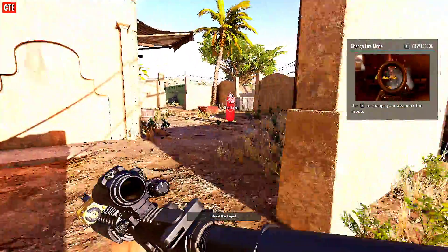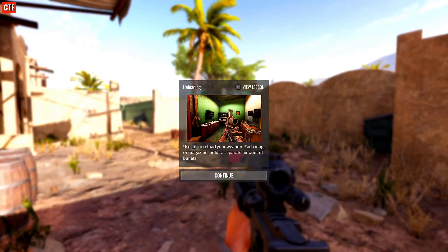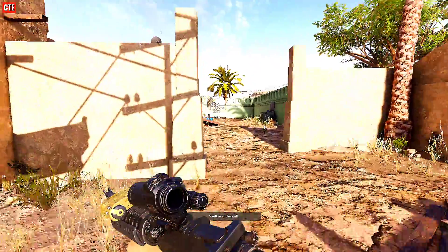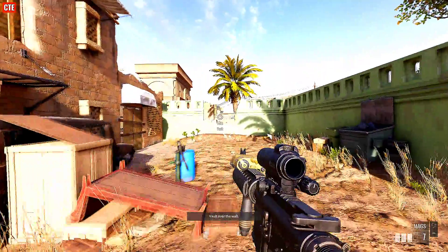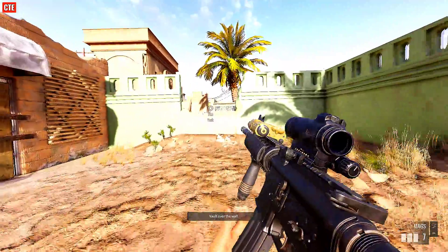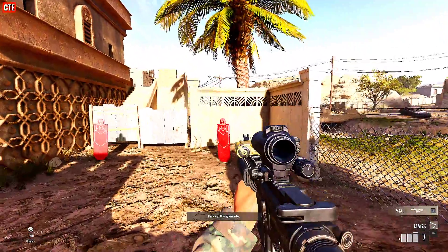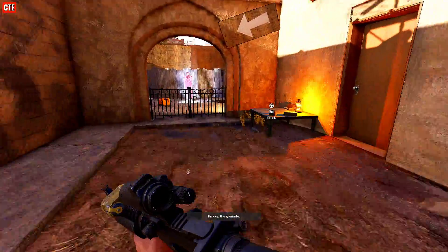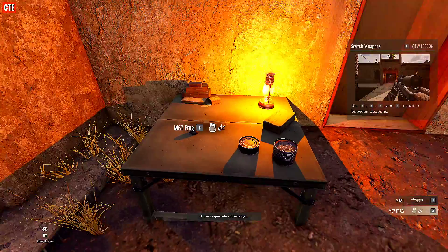Shoot the target. Other side of that green wall, there's a two-story building you need to pass through. Vault over the wall. Got it.